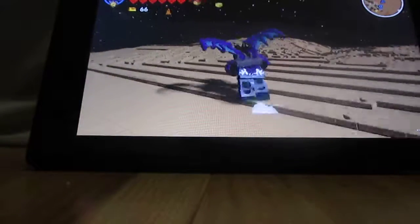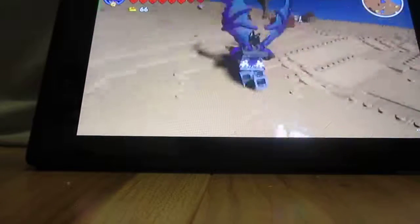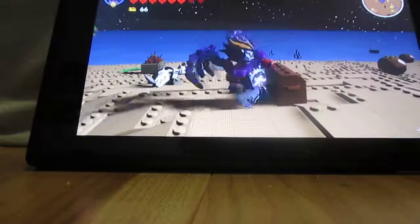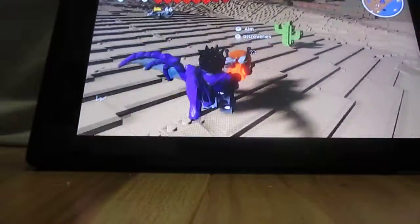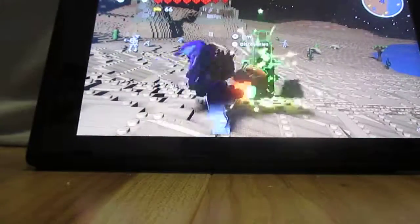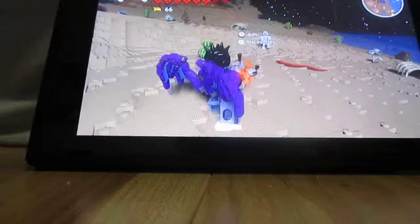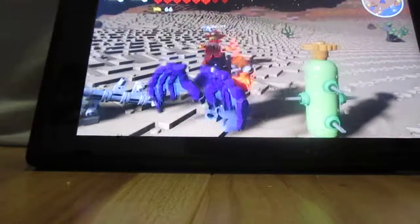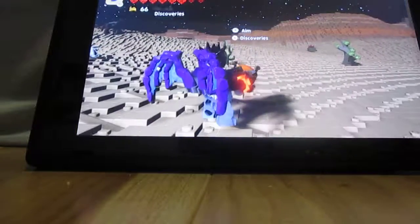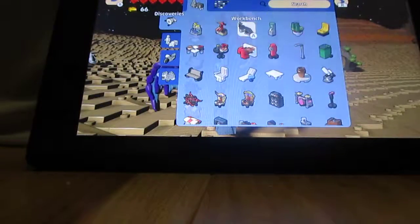Let's look around and see what else we can pick up. I think I need to discover something — maybe not. I need to discover that one. Skeletons — I don't need to discover those. Actually I do need that one because I'm going to try and buy some stuff I've discovered that I haven't bought yet.